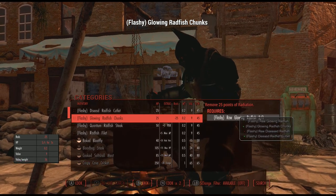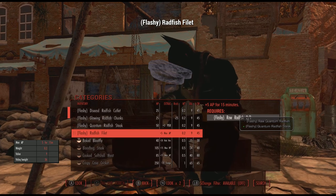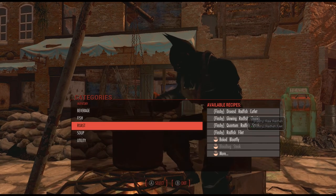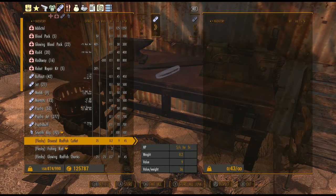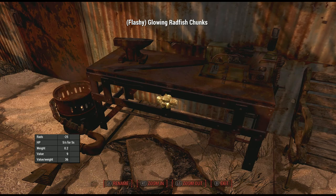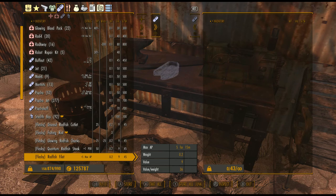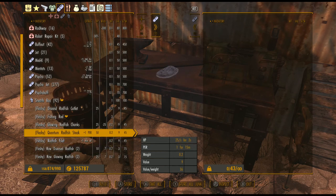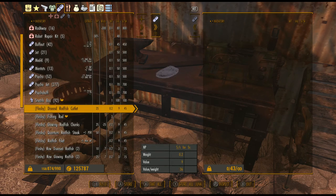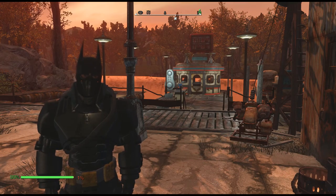Glowing radfish chunks takes away some rads. Quantum radfish steak — whoa, maximum health regeneration. And a radfish fillet — max AP. So these are some pretty nice buffs. We have the diseased radfish cutlet, that looks nasty and good at the same time, and we have glowing radfish chunks. The only small issue I have with this mod is that it goes in the Aid section instead of the Food section. When I come over to the Aid section, that's where you see these glowing radfish chunks and fillets and things like that. So that's a small issue, but I think the mod is really cool otherwise and I'm going to keep it.